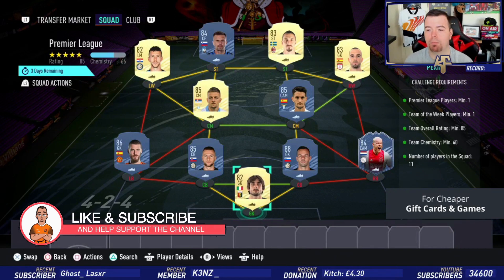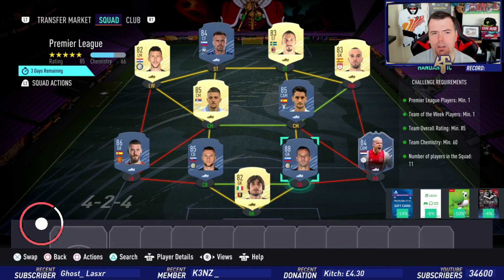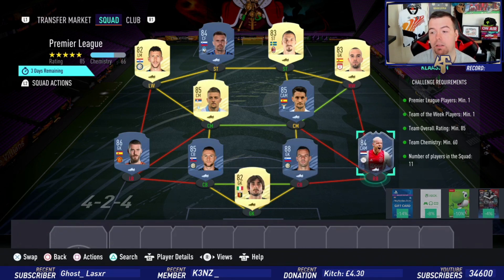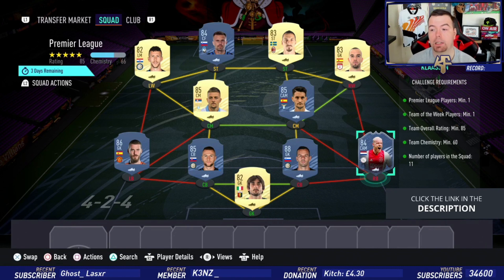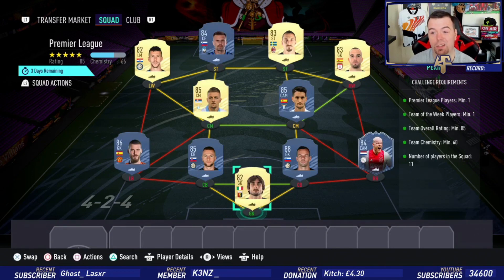Then we get to the Premier League one — of course a bit more expensive. The requirement is you need one Premier League player. De Gea is the cheapest 86-rated Premier League player at the moment at 15k. You can use Henderson as well. Klaassen is the cheapest 84-rated Team of the Week card at the moment at 12.5k, so you can use anyone. Team overall of 85, smack bang on 85, can't lower anyone else. Chemistry of 60, we are on 61. No position change, loyalty, strong links everywhere, and 11 players in squad.